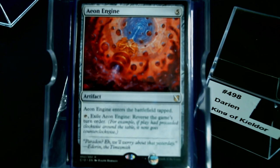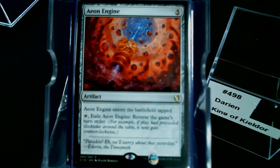I want to talk about Eon Engine — haven't played it; this thing got spoiled and everybody went 'what?' It reverses the game's turn order. I thought about slapping this in Emeria but then I read that you exile it, so you can't get it back and do it over and over. I guess you could imprint it on an artifact and make copies, but that seems like a lot just to keep messing with people's minds. You can lock somebody out of the game. Reversing the turn order just seems like a fun thing to do — I'm running it because it's fun and different.